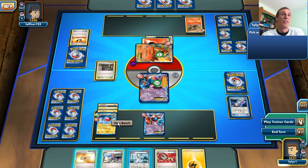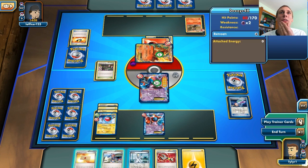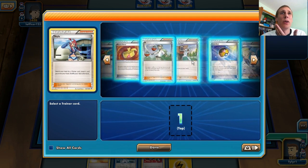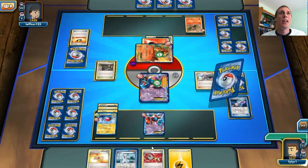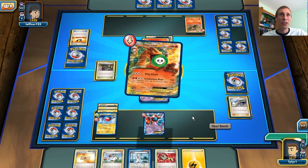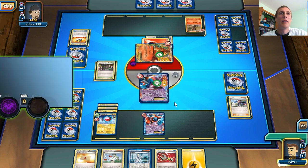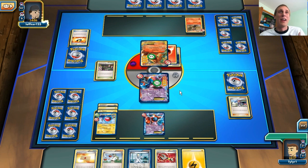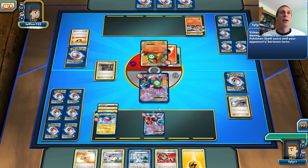I can Colress for three cards and hope to get a Switch and something else, but I don't think that's going to work. I think I'm just going to have to Skyla for a Supporter — probably an N at this point — because I don't have much. I don't really want to use the N though, because he doesn't have a hand to go off with. Hopefully he stays asleep here. He does wake up so he can knock me out, which is fine — I'll be able to knock his Charizard out at the end of my next turn because he'll die from the Poison.